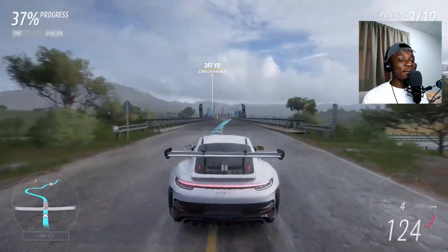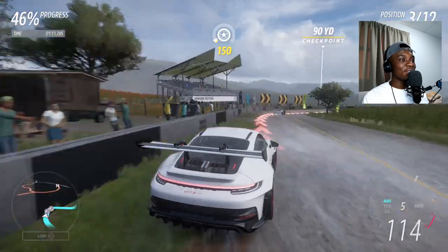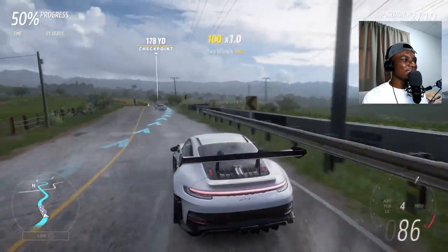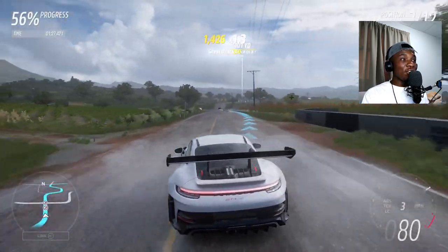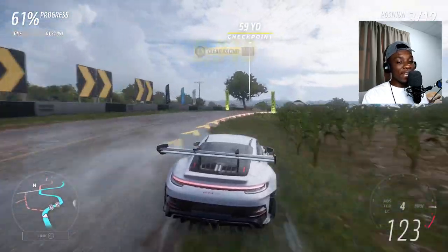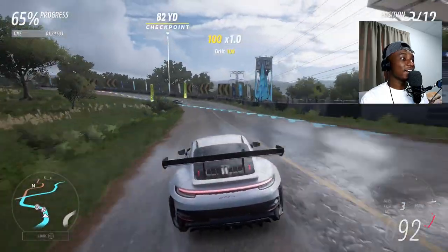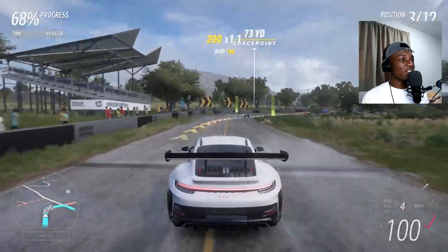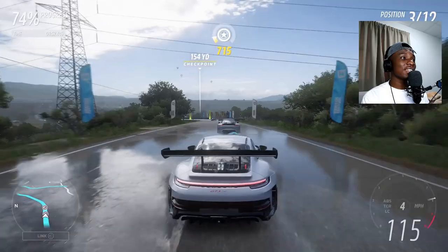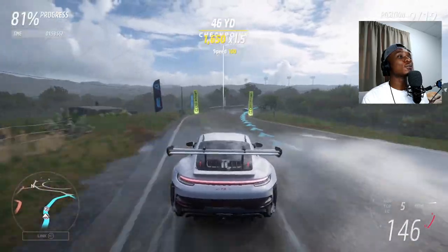Fun fact number two: this car produces 902 pounds of downforce at 177 miles per hour, so at low speed we're not generating that. Oh, that's the GT2 RS at the front. This car did six minutes 49 seconds at the Nürburgring — it was one of the fastest naturally aspirated engine cars to ever lap that track. You might say the GT Black Series is faster, but that car is turbocharged. This car is naturally aspirated with around 500 horsepower.